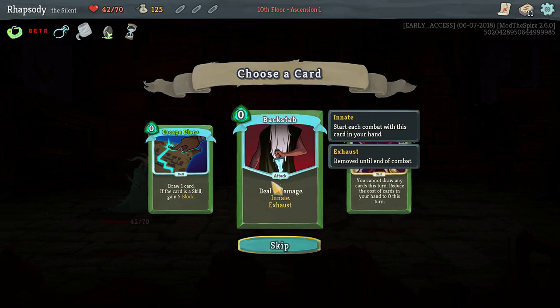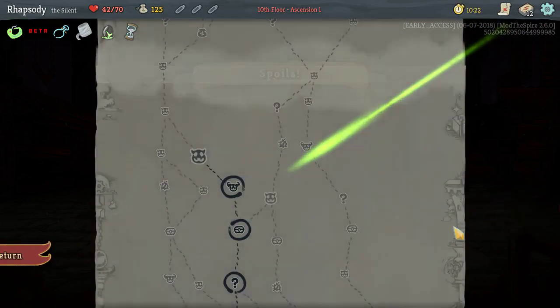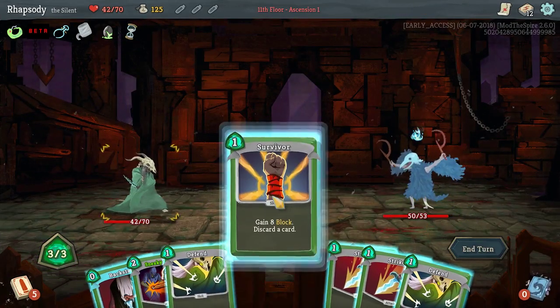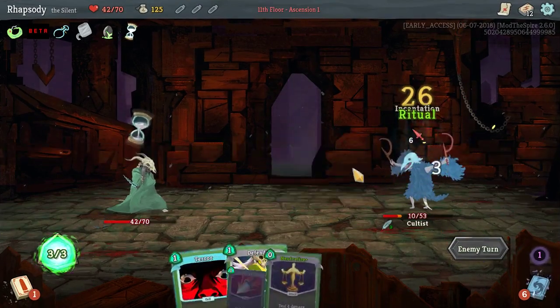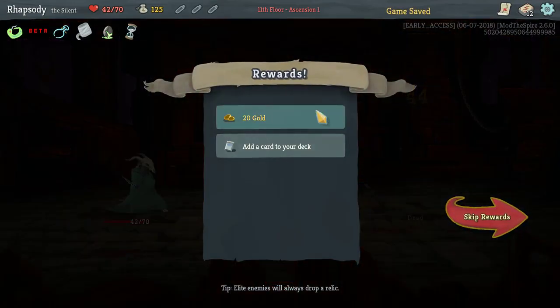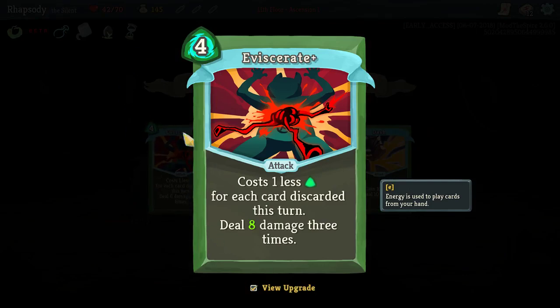I hate that it's offering me Escape Plan and Bullet Time, but the one my heart wants is Backstab because I want to make this aggressive build. The key to the win is to believe in me. I'm not telling you to believe in me, I'm telling me to believe in me. I would never presume to tell someone else they should believe in me — I don't believe in me. Why should you?